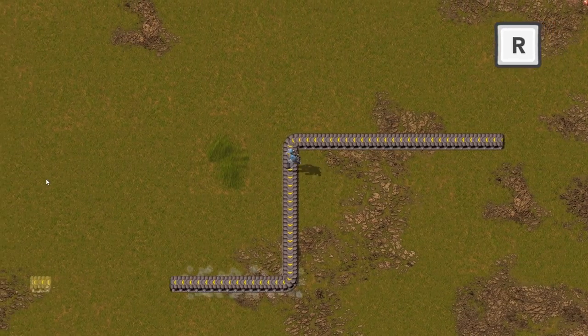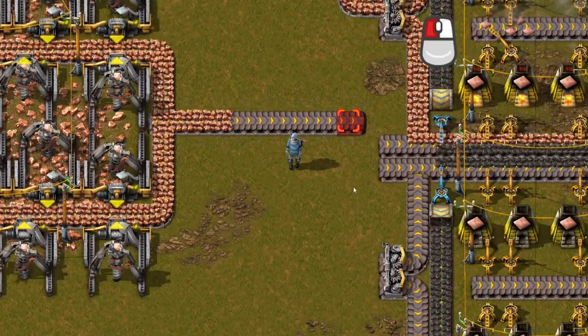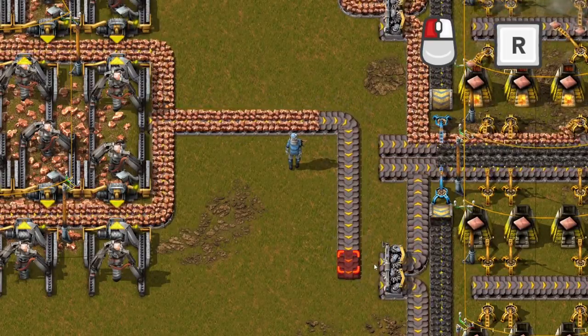Your favorite feature will be Smart Belt Rotation. Just hold your left mouse button and press R when you want to rotate the belt.